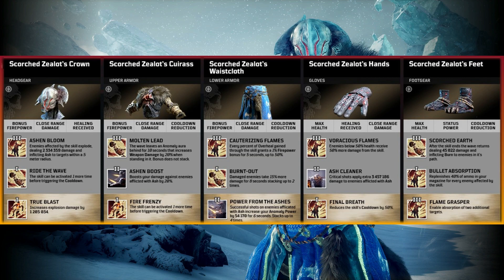Going to the gear set pieces, the Scorched Zealot's Crown has tier 3 mod Ash and Bloom — enemies affected by the skill explode, dealing damage and inflicting Ash to targets within a 5 metre radius. They're trying to make weaker skills do a lot more damage. Ride the Wave — the skill can be activated one more time before triggering the cooldown of Heat Wave. And True Blast — increases the explosive damage for your Thermal Bombs. This is a really interesting piece of armour because it's putting together three skills that weren't commonly associated in the original Outriders. The upper armour — Scorched Zealot's Cuirass — tier 3 mod Molten Lead: your Heat Wave leaves an anomaly aura for 10 seconds that increases weapon damage by 20% when standing in it; bonus does not stack.